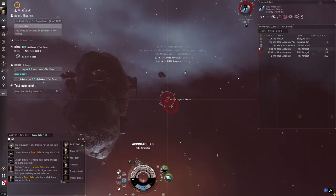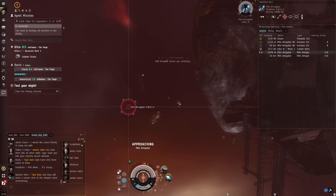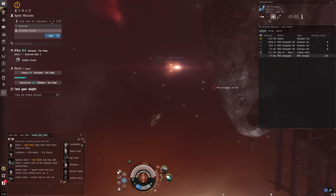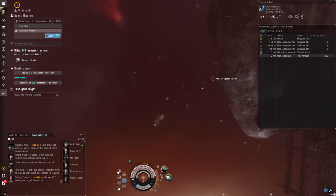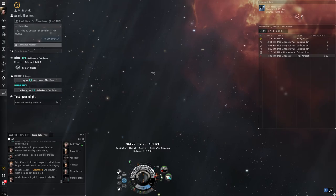PVE is player versus environment — you fight NPCs. It often involves killing enemies and getting money through loot, mission payouts, or bounties. In this career agent mission, you can see the tick mark indicating the mission objective is complete without having to kill every single enemy. That's how mission objectives work in EVE Online.